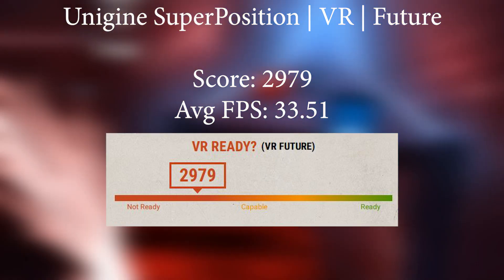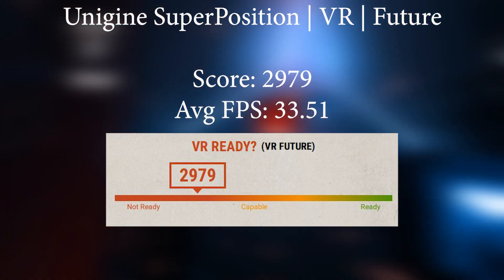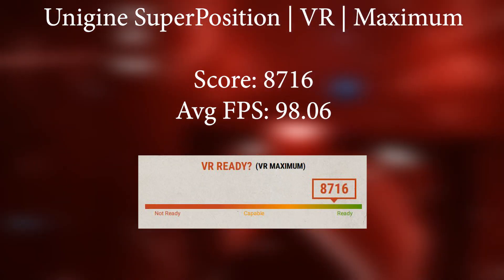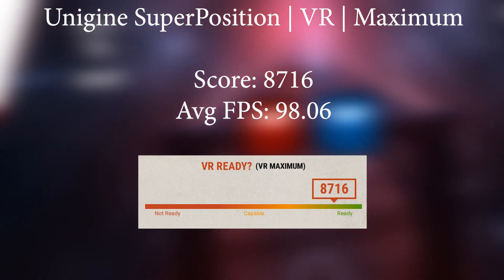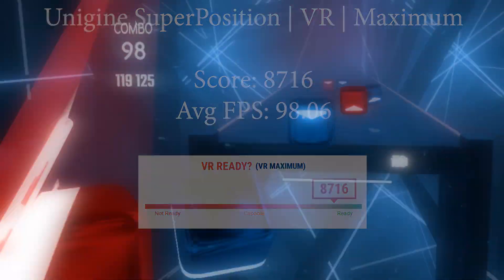Unigine Superposition on the VR future spec was very low performance and I wouldn't recommend it for anything super demanding. But on the VR maximum preset, which is more realistic compared to day-to-day VR use, it got a very respectable score of 8716 with an average FPS of 98.6. So not too bad at all — I'm very impressed with the card.